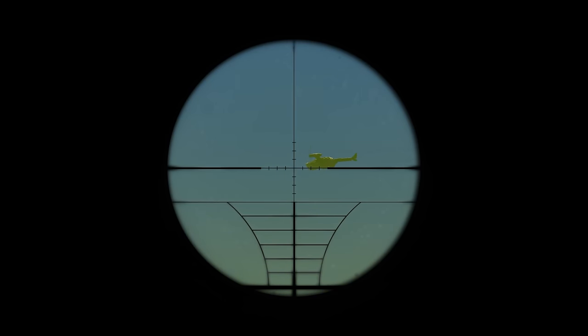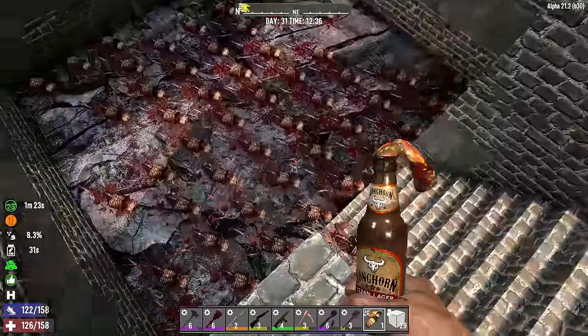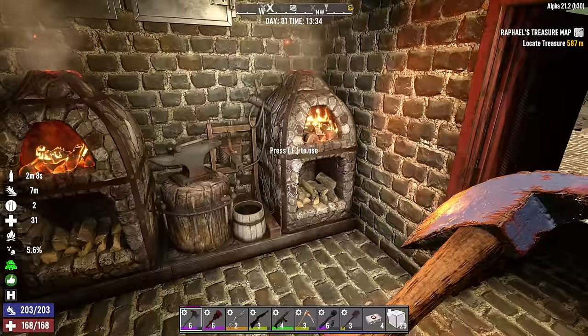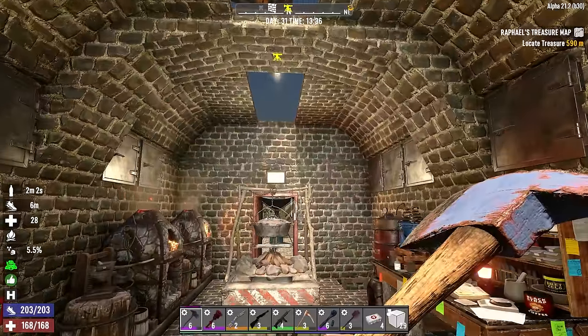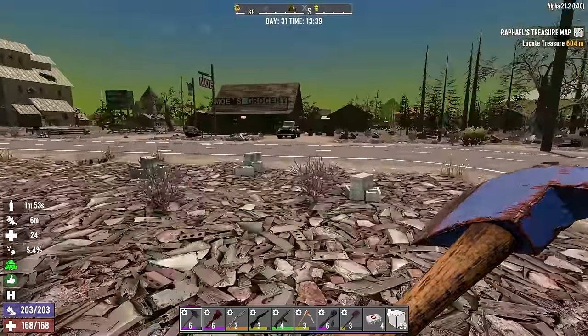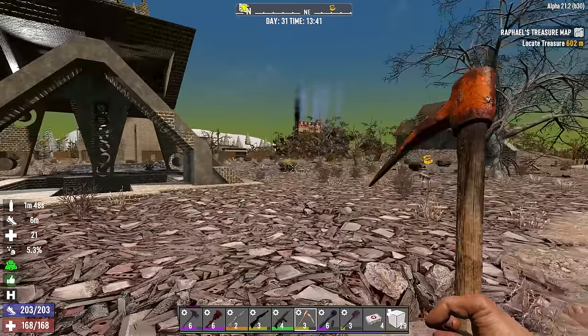We have an airdrop coming in, but that's not a classic C-130 — that's a vertibird, dropping loot close to where the casino is. Inside the base, I'm smelting stone for cement and working on iron. Today we're on the hunt for construction materials, but mostly magazines: trap magazines, electrician magazines, and preferably tool magazines, because we have a lot of resource gathering to do.